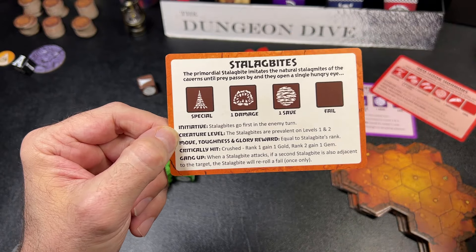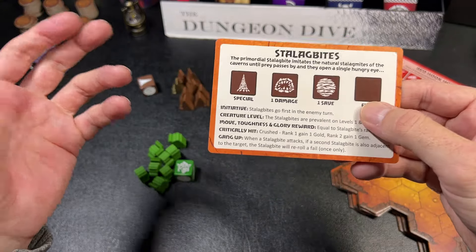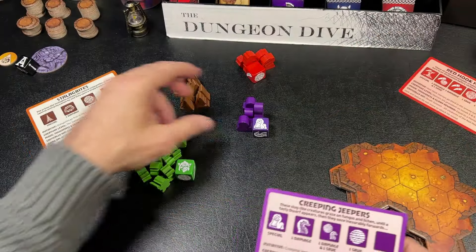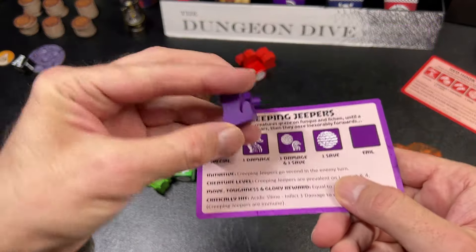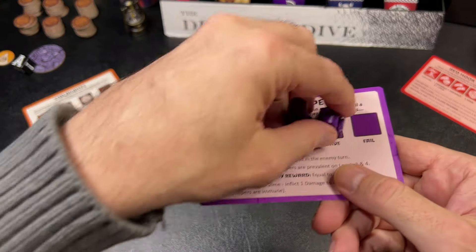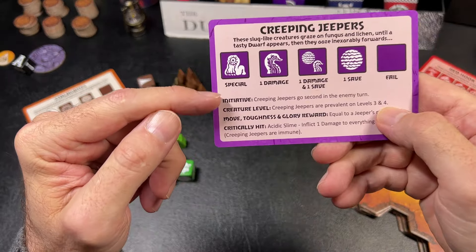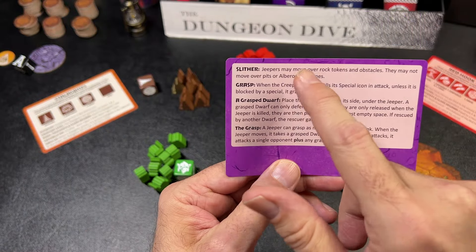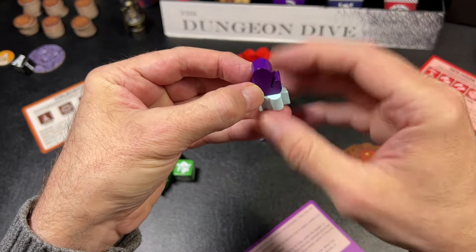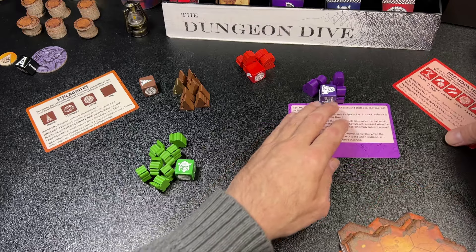The Stalagbites have a gang-up ability — if they surround a dwarf they become more powerful. The second most powerful creatures are the Creeping Jeepers, with level one and level two versions. They have a grasping ability: they can land on a dwarf, constrict it, and keep attacking over and over again — pretty nasty.